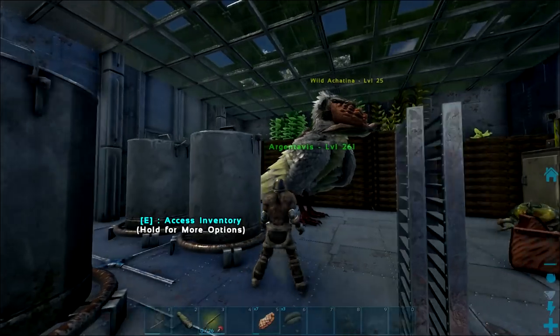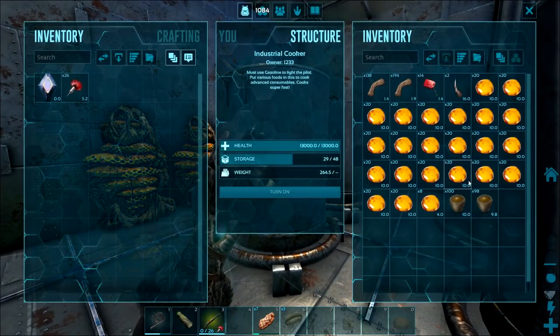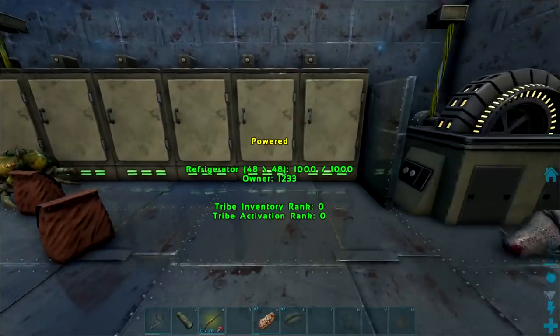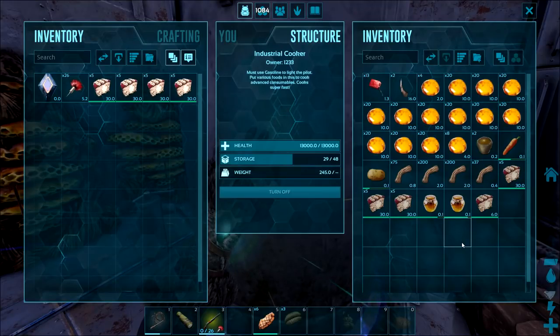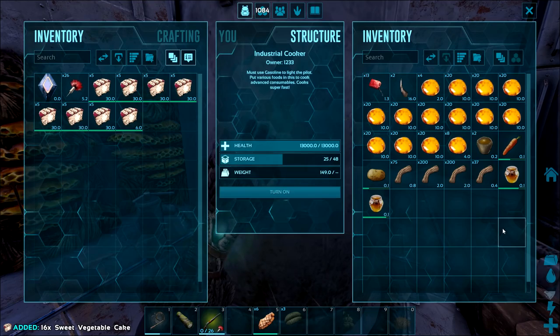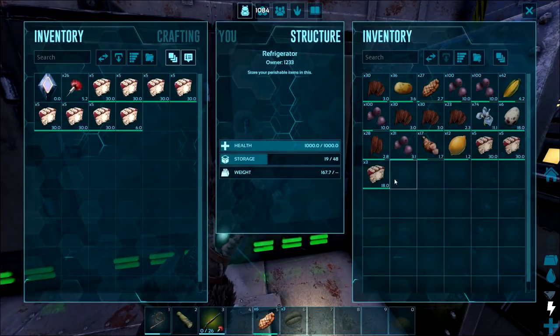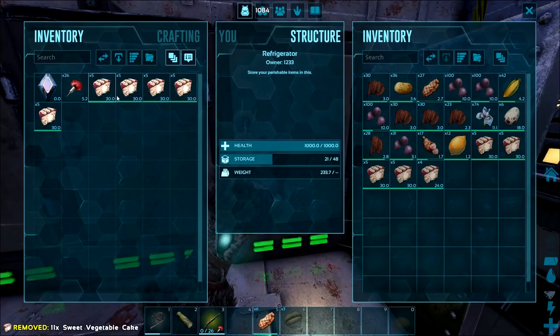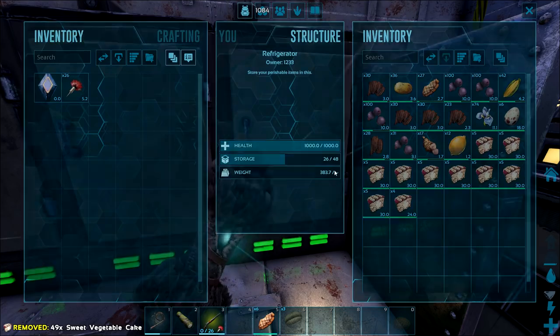We're back at base — let's make up these cakes. I think we've got everything we need in here. We've got the sap and the stimulant, we just need the veggies and the honey. There we go, cakes are done. I think we're low on stimulant and I really can't be fucked farming berries at the moment. How many cakes did we end up with? 50 cakes — not bad, not bad at all.